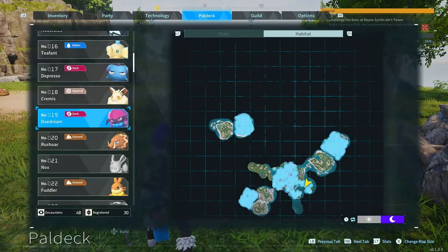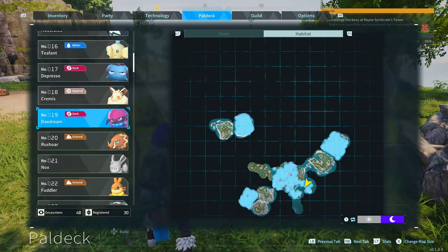To get yourself a Daydream, these are the locations you have to come to at night time and you'll be able to catch one. You can get them early on, so don't worry — these are probably one of the first Pals you want to pick up.